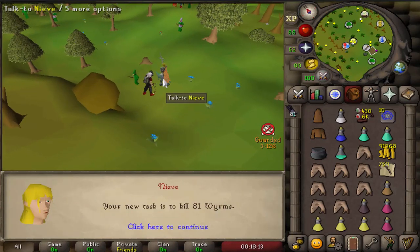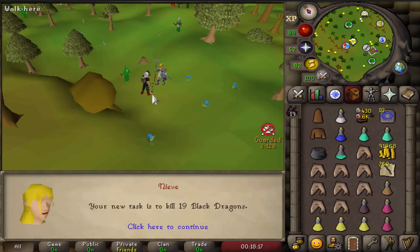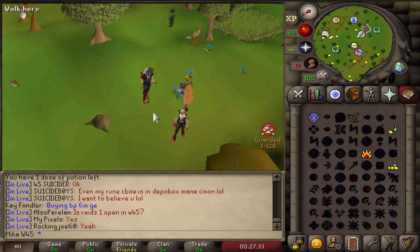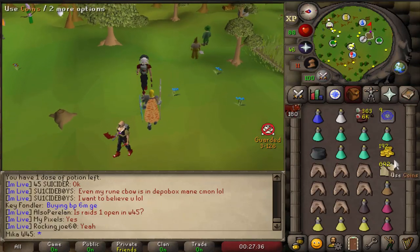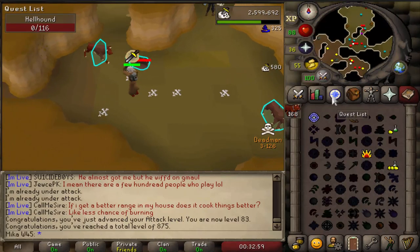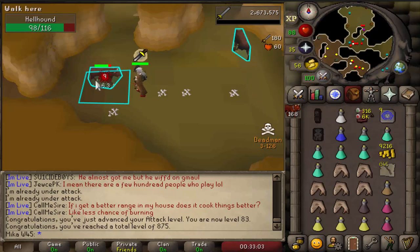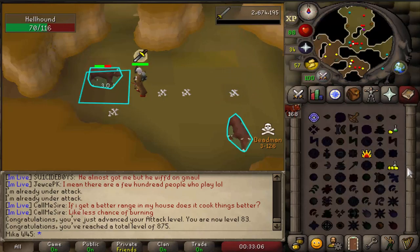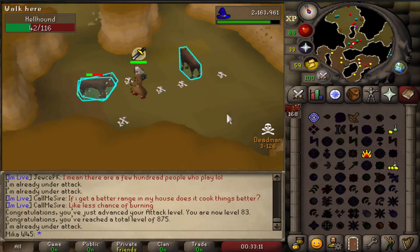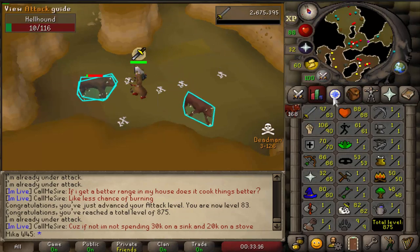Hellhound task is done. Wyrms — we do not do this task, it's way too dangerous, cancel that. Next one is black dragons, we can do this very quickly. New task: hellhounds again, as if we didn't just do those. One more hit — there it is, 83 attack, 7 more levels until we start training defense. Also almost at 81 magic — we wanna get this to 82 for Ice Blitz. At that point I think I'm questing Desert Treasure, because it's a nice way to fight off PKers.